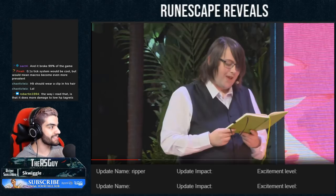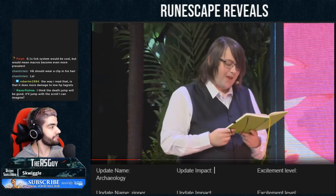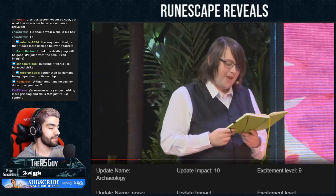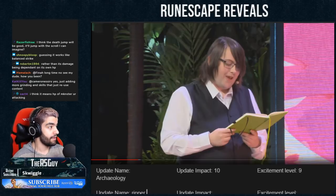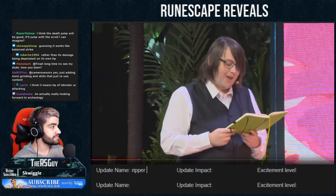We should talk about Archaeology first. You've got to give it a 10 — it's a new skill. Excitement level, I'm going to give it a 9 personally, because I think it ties in a lot of loose ends in the game. I'm excited to train it, excited to go for that 120, and excited to have a ton of new content that's going to connect a lot of things together. So I give it a solid 9. But now, on to the Ripper Demon — we'll bundle all the familiars together.